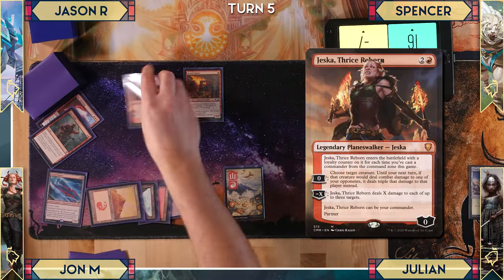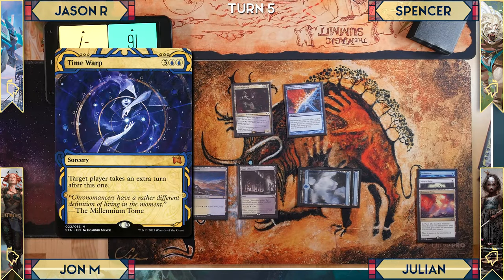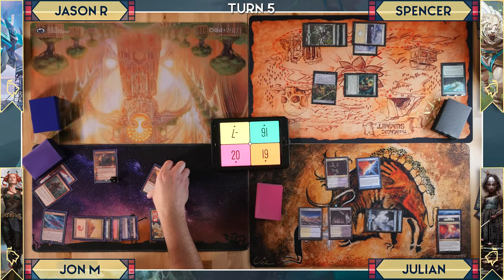John draws for turn, plays a Mountain, and tries to cast Jeska again — it costs five now. Julian triggers Counterbalance, revealing a Time Warp from the top of his library. It's only a three-cost spell on the stack though, so Jeska isn't countered. Everyone now knows Julian has a Time Warp coming.